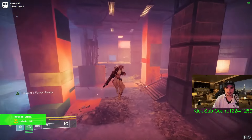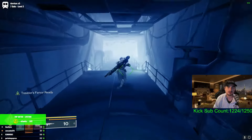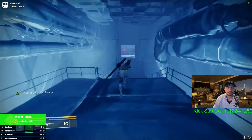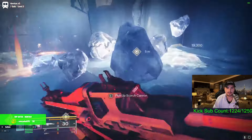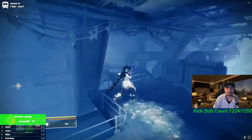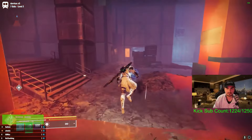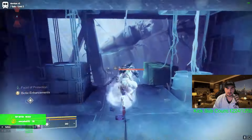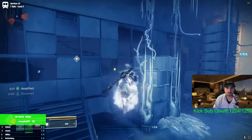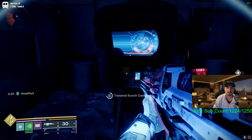Go straight through here because remember there was that crystal at the beginning when we came in this way, so we're going to grab that one. Shoot it — gives us an arc charge. Head back towards the trans mat. Jump and melee so you move a lot faster. When we get up here I'm just going to put it in this one. Didn't really charge it up that much but that's all right.